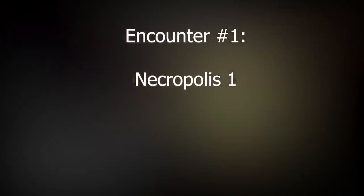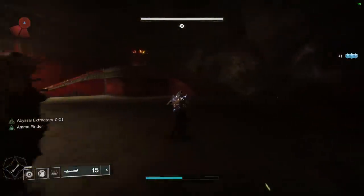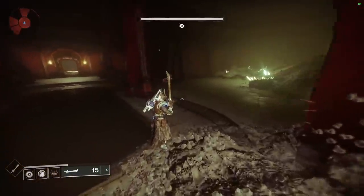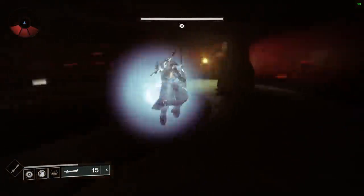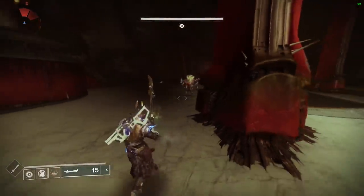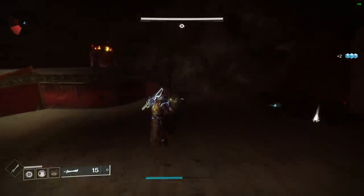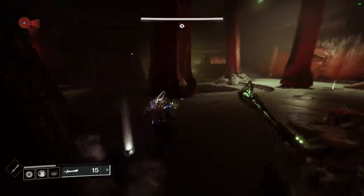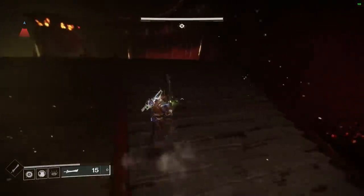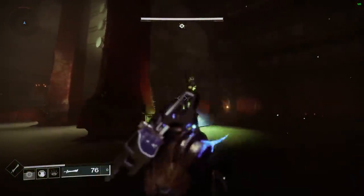For the first encounter, after killing the first knight to get your sword, clear out as many ogres, knights, and other ads as fast as possible — keep Devour active and use Recluse and 21 Delirium constantly. For the shielded sword knight, when he swipes at you, hold block to prevent any damage. You don't use sword ammo when using your super, so that conserves ammo. You can only damage the shielded knight with light attacks or super — just left-click and block when he attacks.